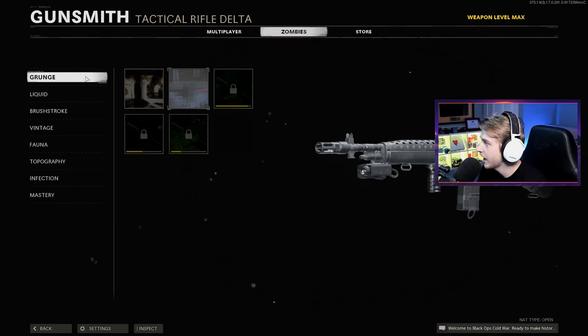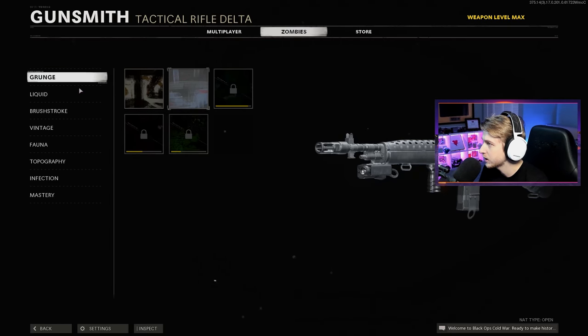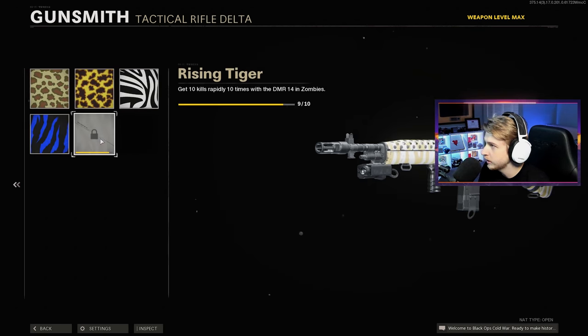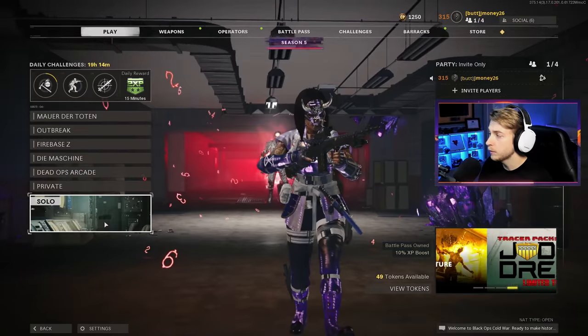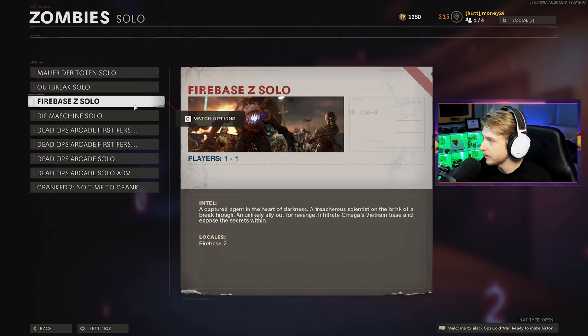Checking out my camo progress - I have a decent bit done, 250 kills, nothing too crazy but it's a good head start. We still need to work on our Grunge Liquid and Brushstroke camos. We're basically done with everything else besides Fauna, which is 10 kills rapidly, and we need a few more Jackrabbits as well. I think we can get this all done pretty easily in one game, and we're going to see how this thing does against Orda on Firebase Z.